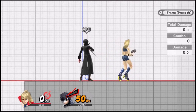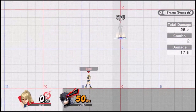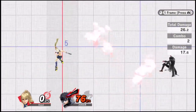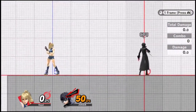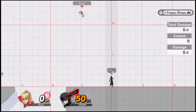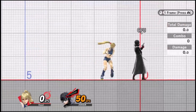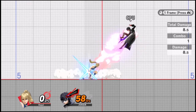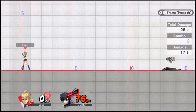No video on Zero Suit Nair combos would be complete without mentioning Nair into flip jump kick — one of her earliest and most consistent kill combos across the cast. It's strong; even if it doesn't kill it does 26%. It has a good window, usually about 20% where you're just guaranteed to get it. Rage can make it work very early. The execution at the most basic level is: hit them, land, hold down B, then hold forward and A.